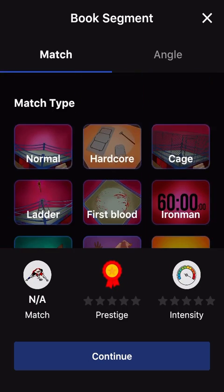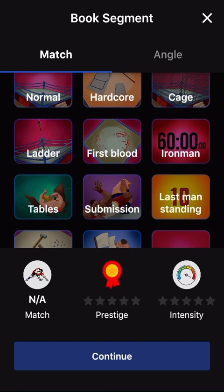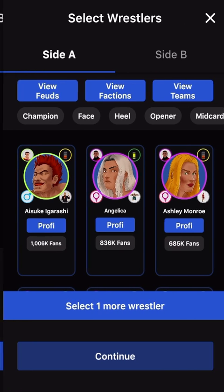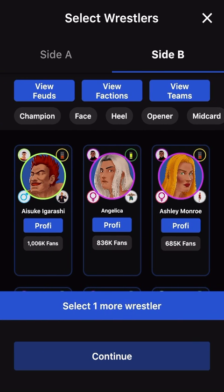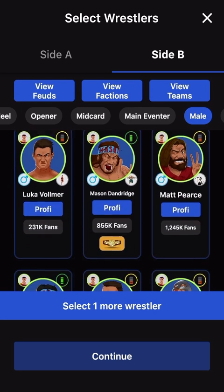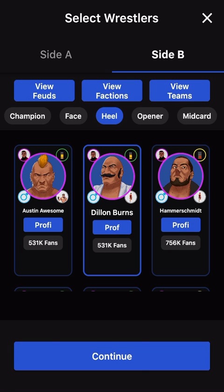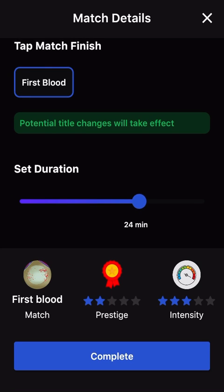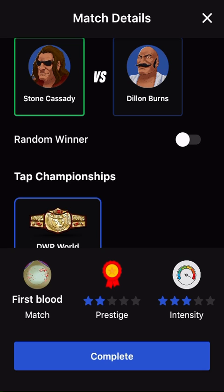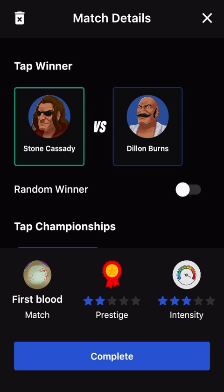We're going to start things off with the main championship. I think the mid-card could main event this pay-per-view easily. We're going to do a First Blood match — Stone Cassidy versus Dylan Burns. Dylan Burns is a heel, of course. This is going to be a 25-minute match for the DWP Championship. We're doing Stone Cassidy as the winner for storyline purposes.